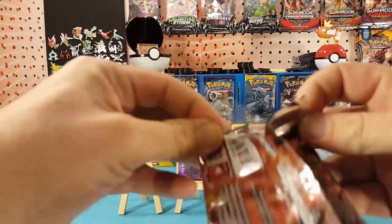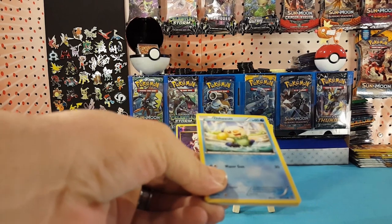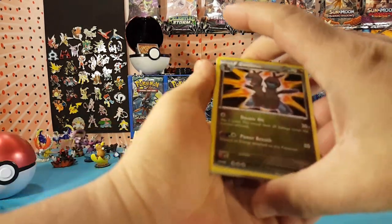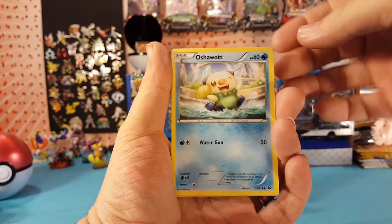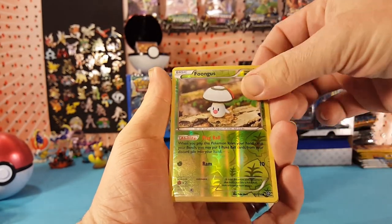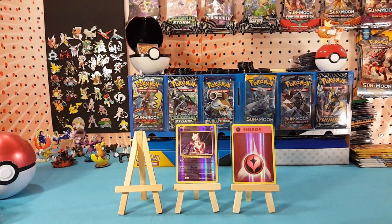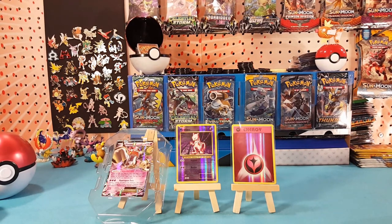Steam Siege — we have Zoroark. We did get the Hoopa promo card, Hoopa EX, and we got the Reverse Mewtwo and the Reverse Fairy Energy.